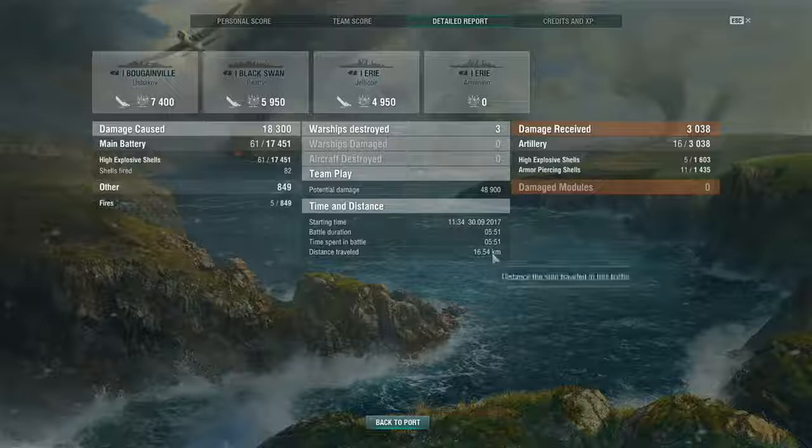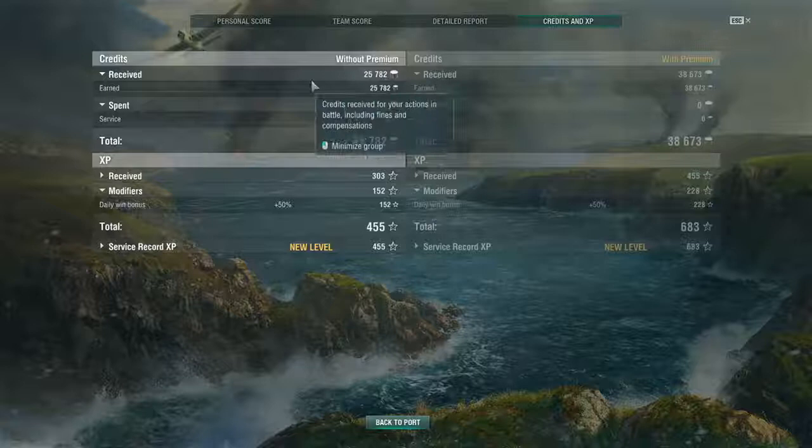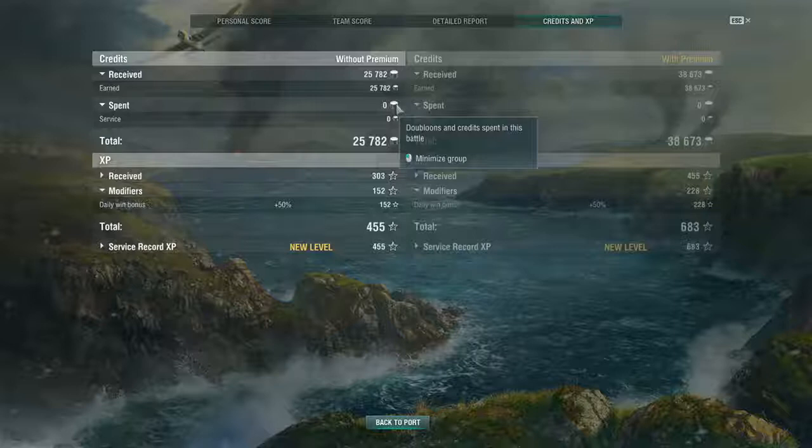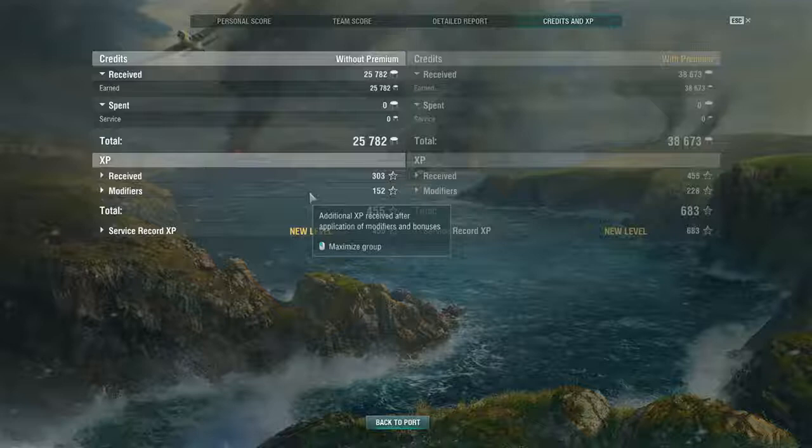The Credits and XP tab will go over how much you received, how much you spent on service cost — which is zero for tier one ships — as well as your XP received, any modifiers you got, and give you your total. This is without premium because I'm not running a premium account; this is what I would get with premium if I was running one. That's one of the ways Wargaming pays the bills.